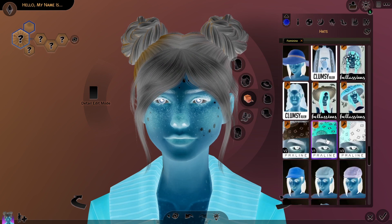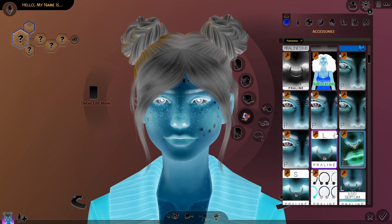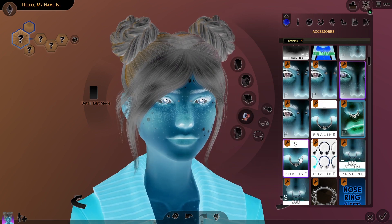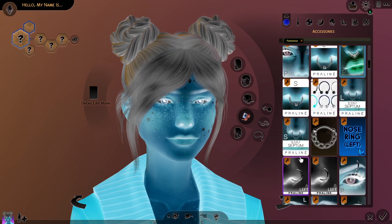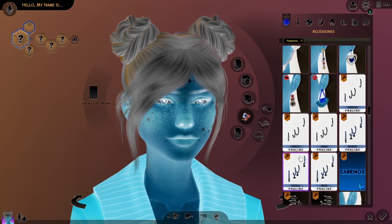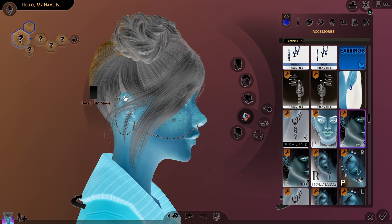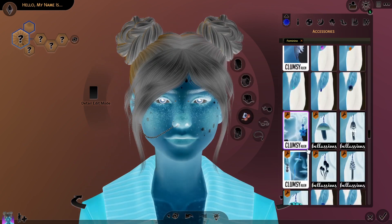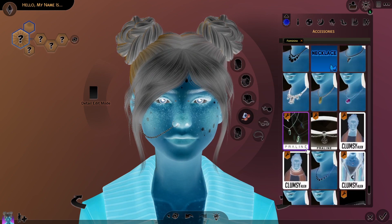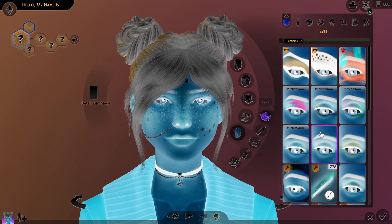It's really annoying me that I can't change the color of things. Okay, I'm gonna add some piercings because I think they'll suit her. I'm gonna add the bridge stud. Here, I'm gonna add this — it looks really cool. Okay, I'm not gonna go with glasses. I will give her a necklace — I'll give her this one. Yeah, I'm gonna give her this one.